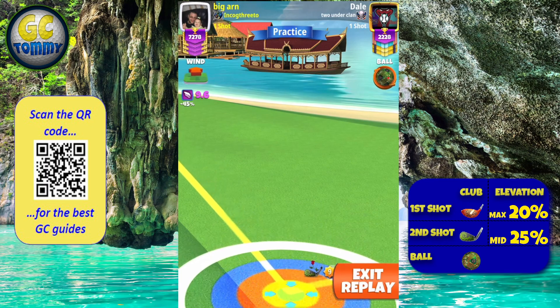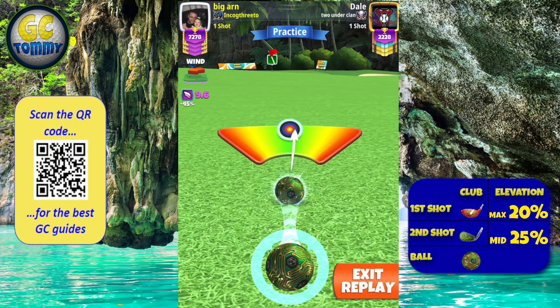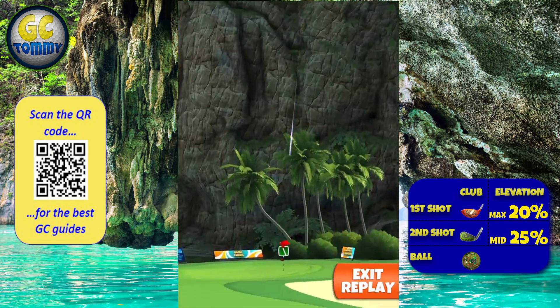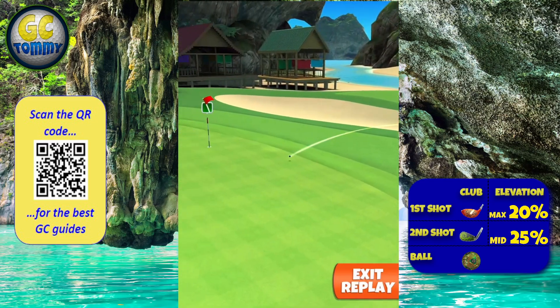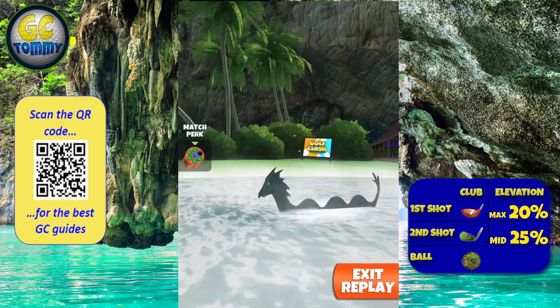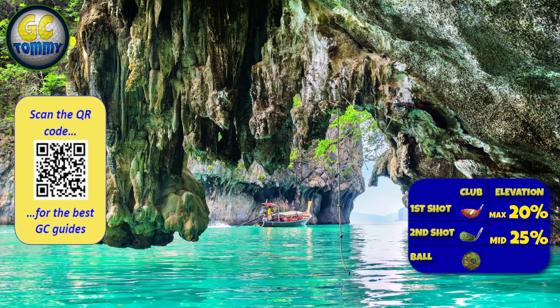Always aim to pull over the bullseye, then center the ball and hit perfect. A perfect ball here will have a very good chance for a drop. Scan the QR code on the screen or go directly to patreon.com/golfclash at Tommy for our ultimate tournament text guides for expert and master division.